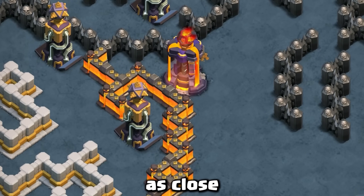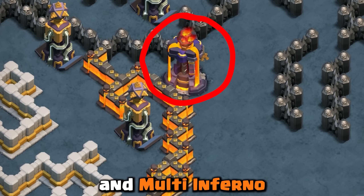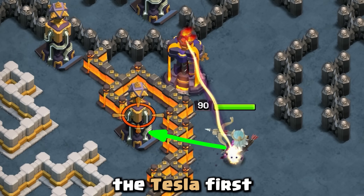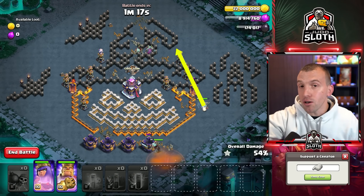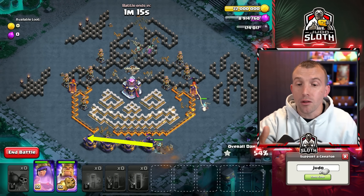Place your Queen as close to the Tesla and multi-inferno as possible, so she attacks the Tesla first and quickly wipes those out. Your Queen will flush out the defenses on the right, and your King moves down the bottom.